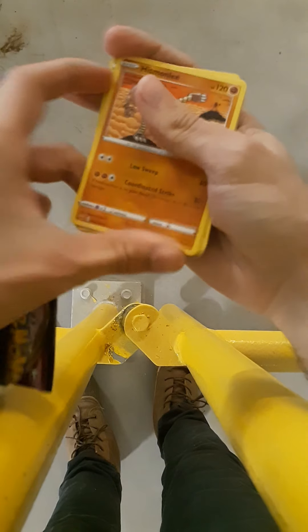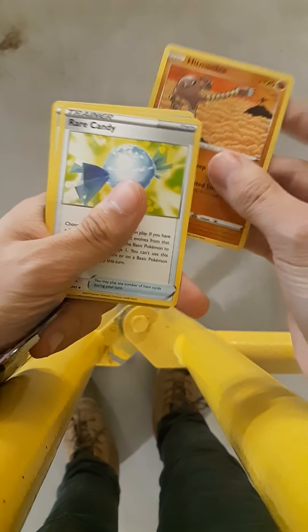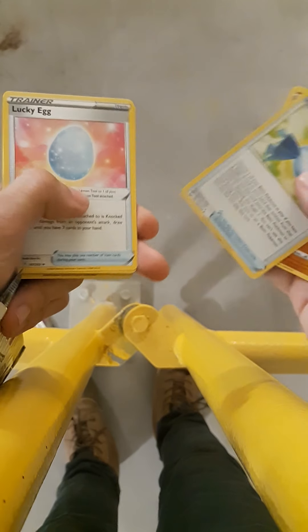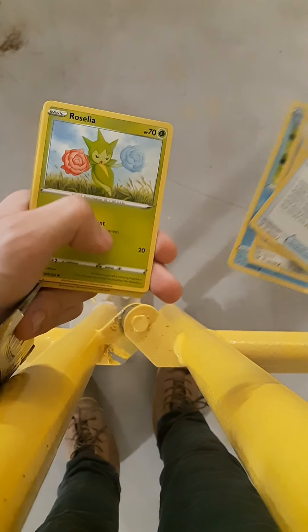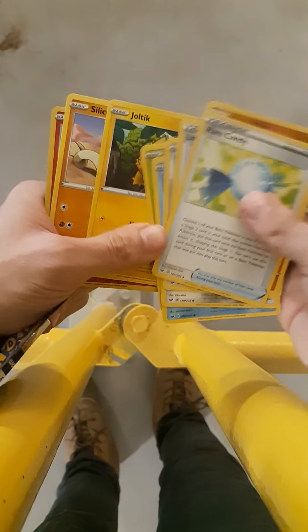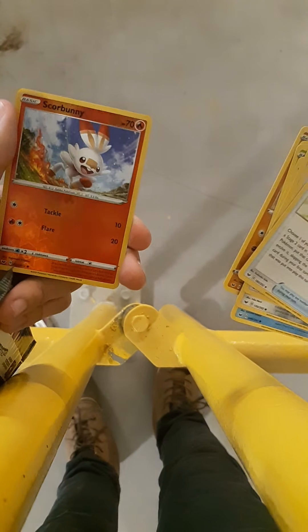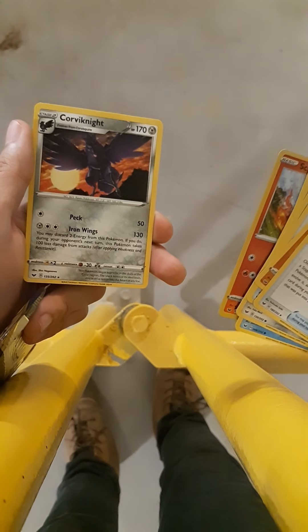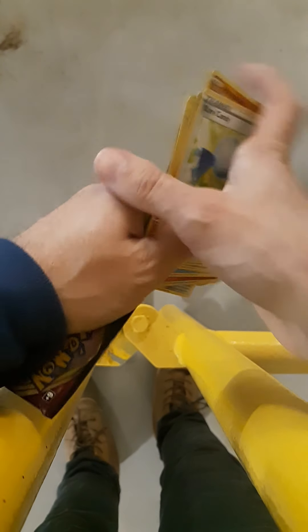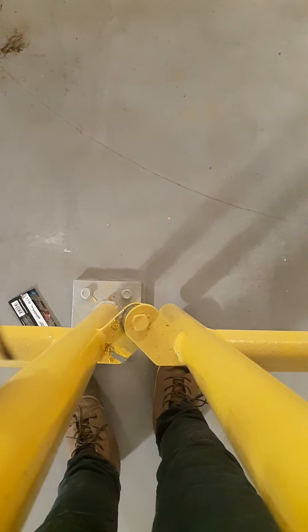Getting rid of fire energy. And what do we got? Himonlee. Very cool. Rare Candy. Lucky Egg. Farrowseed. Goldeen. Goldeen. Rosalia. Joltik. Silicobra. Reverse Holo Scorbunny. Cool. I don't think I have that, but I have a lot of Scorbunnys. And a Corviknight. I think Corviknight's a pretty cool bird. Not necessarily a great rare, but I think in terms of the early game bird Pokemon, he's up there. I like him.